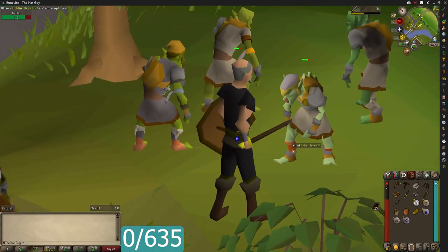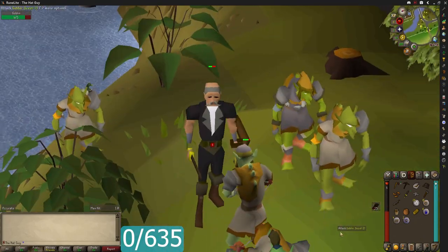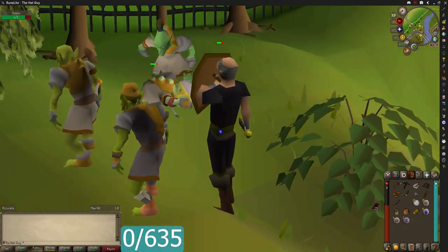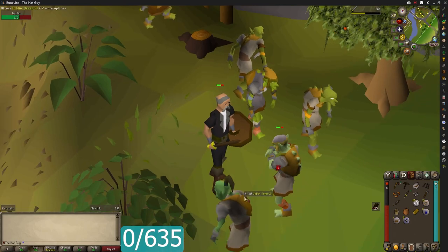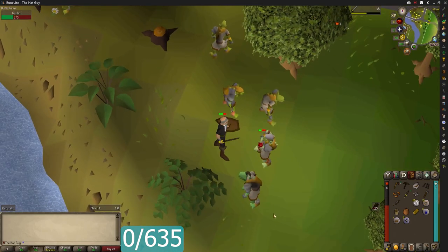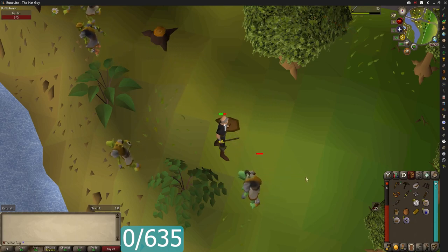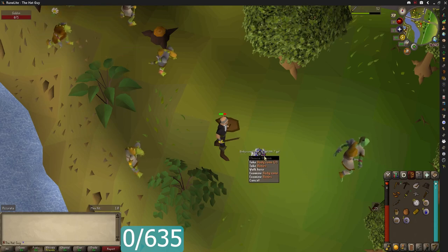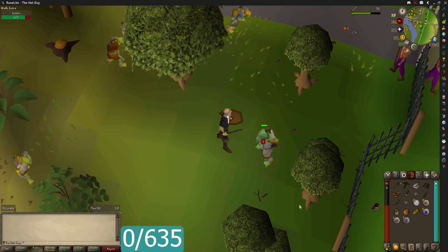The chef hat off the goblin, the wizard hats off the imps. I think the imps only drop the blue hat — I forget what drops the black hat. Those are going to be my first two goals. I actually need to go get the Iron Man armor, because that will be technically the first one. And — oh, body runes, I'll take those.